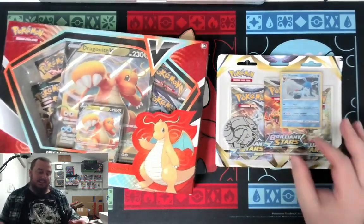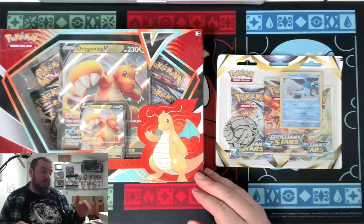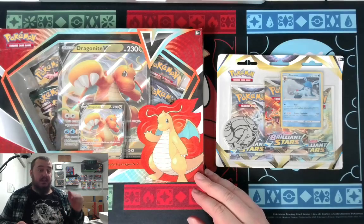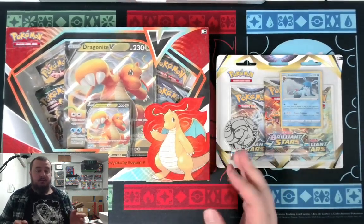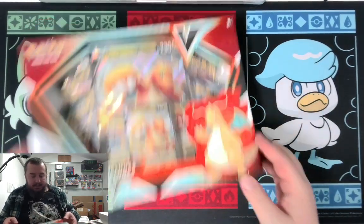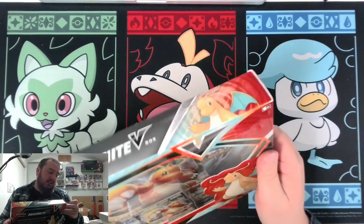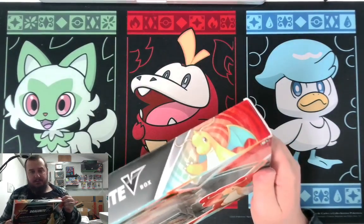I'm basically recording these just spitfire — the Brilliant Stars ETB, the Glaceon and Leafeon V-Star boxes, and now this — and they will get uploaded when I have space in the schedule. First we're going to open the Dragonite V box, because I've been told that three-pack blisters are the best products for pulls, so we are going to save best for last.